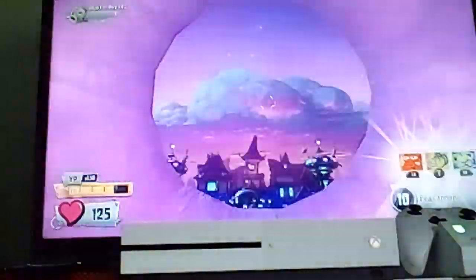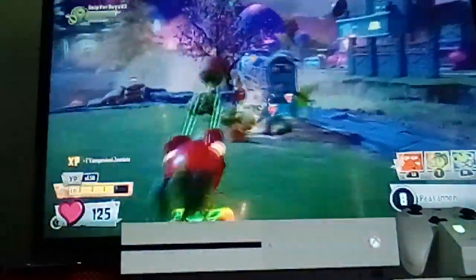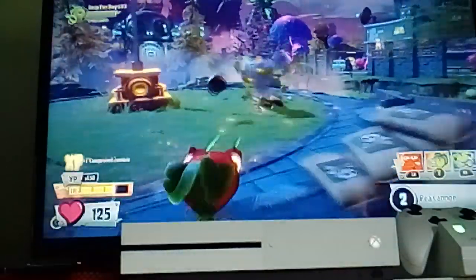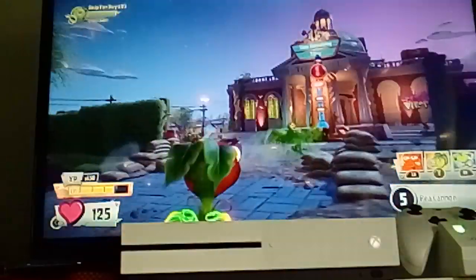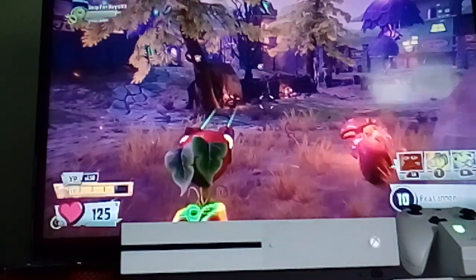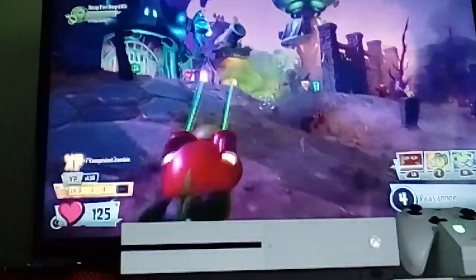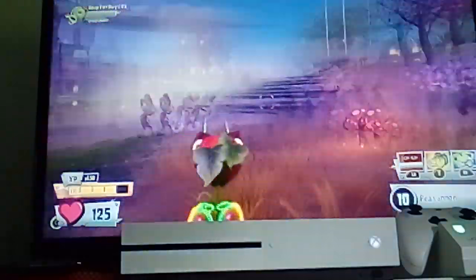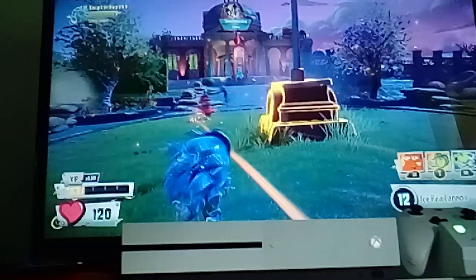Number five we have the normal pea shooter. This is a good character and it is your starter character. If you like slow firing characters — I've got terrible aim at the moment. He doesn't have the sombrero beam bomb on him anyway. The main reason he's at number five: he does plenty of damage, 35 normally. We might be doing Garden Warfare 1 next video.